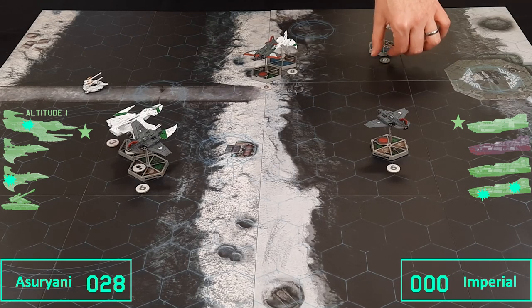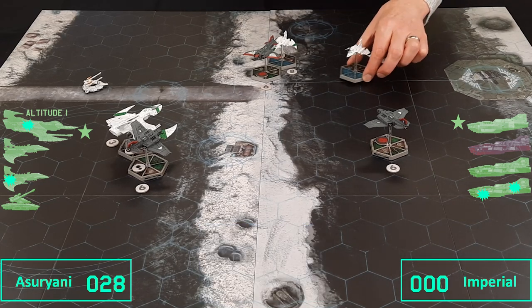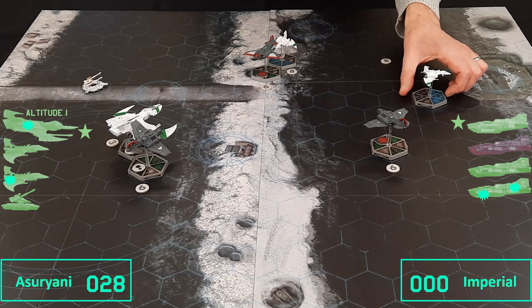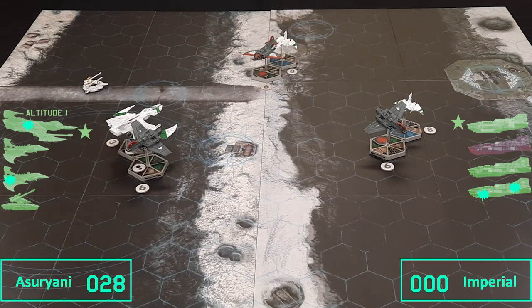Lastly, we have the Wraithfighter with an 8 order — it's going to speed up to 9, moving 9 spaces. And with that, we're on to the shooting phase.